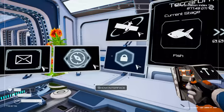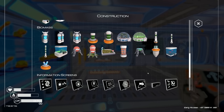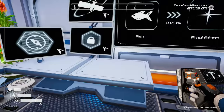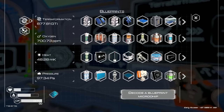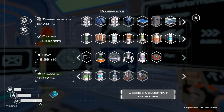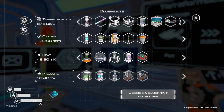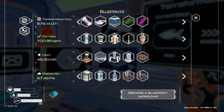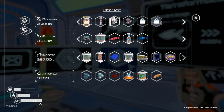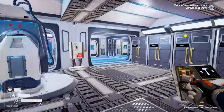All right, first thing we gotta do — run over to the blueprints decoder. No more blueprints to decode for now. So we can't actually make that food thing, which is interesting because it gave us a microchip. Hold on — maybe they added something to this area, or maybe I just don't have a far enough thing unlocked yet. Maybe there's a cookery? No. Looks like we're just going to have to make what we can, and that's okay.